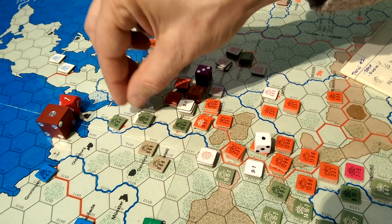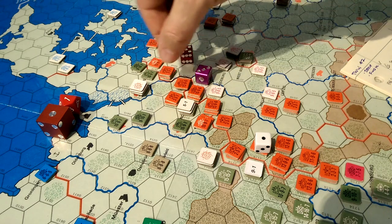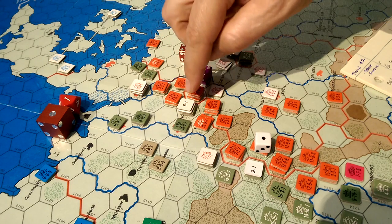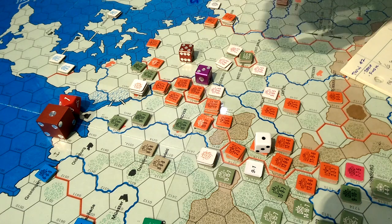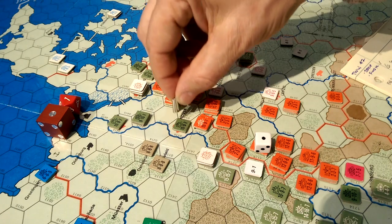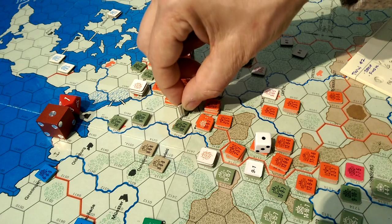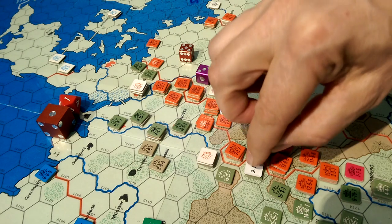We'll actually retreat them to here, and then advance someone into the vacated hex. The 5-1 rolled a 3, and that's another 2DR — so these guys retreat and take 2 disruptions each. It's going to end up being 3 disruptions because they have to retreat through a zone of control from this airmobile unit, and that's not negated by friendly forces. So we retreat 1, 2 behind the river. And a roll of 1 gives 4DR — wow, early heavy losses.